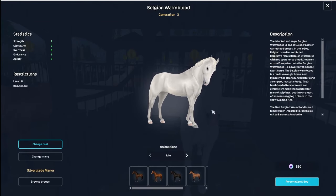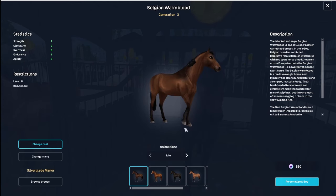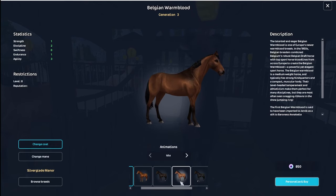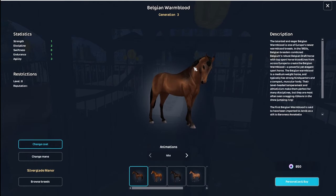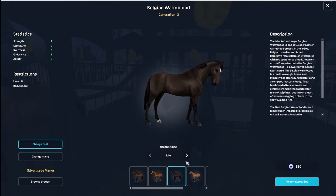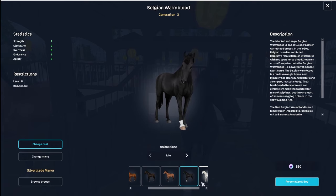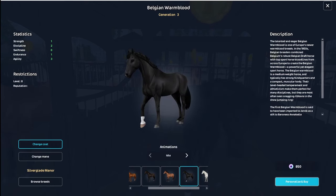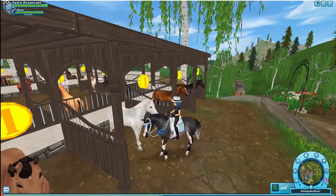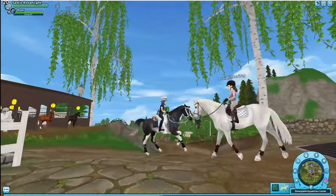I was thinking about getting the white one. There's the normal bay, which is actually a really dark bay — not the darkest, but still fairly dark. The black one is beautiful, the white one is absolutely stunning. I want to go see the grand prix one as well, and I'm sometimes inclined to buy one more.